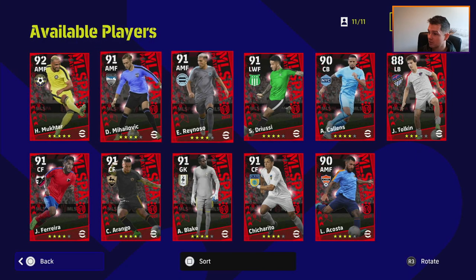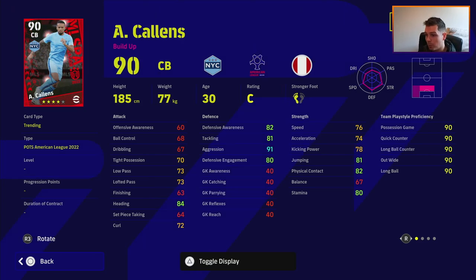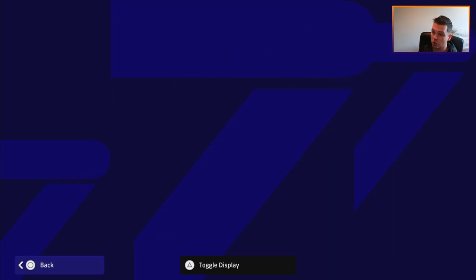Moving on, we've got Callens who plays for New York. Very decent as a center back — he's got 82 awareness, not the tallest but not the smallest. Aggression is quite high, physical contact is high, and heading is quite good as well. He doesn't have blocker but he does have interception. He does have standard form, so kind of your run-of-the-mill center back.